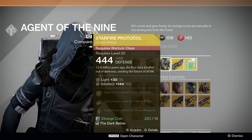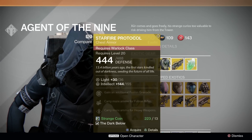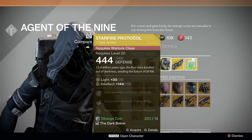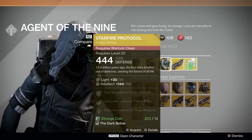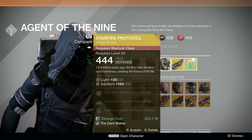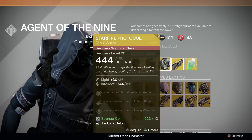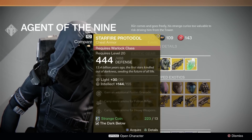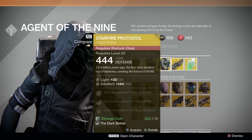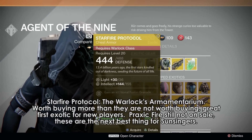Warlocks, in case you missed on Starfire Protocol, they're back this week. They are literally the exact same stat roll as last time, maxing out at 155 intellect — which is great. The robes themselves, much like the Lucky Raspberry, come with very bland but very good bonuses: more fusion rifle and heavy weapon ammo. The main bonus is getting an extra fusion grenade. Fusion grenade is pretty good in PvP and good burst in PvE. If you have Praxic Fire and you like them, you can pass on Protocol. Otherwise, these are very good robes if you like fusion grenade. And even if you don't, the other bonuses almost make it worth wearing on their own merit. They are worth getting more than they are not worth getting.